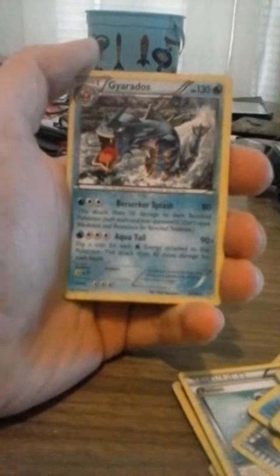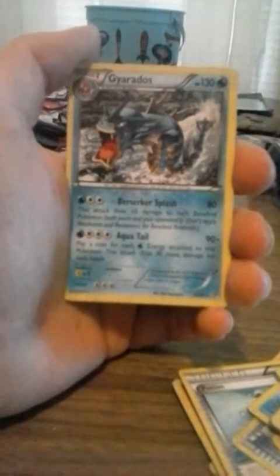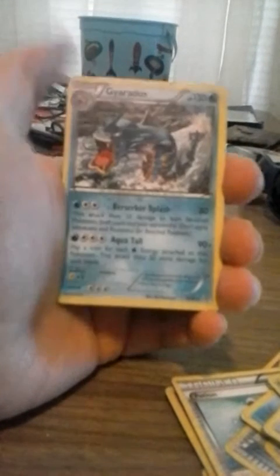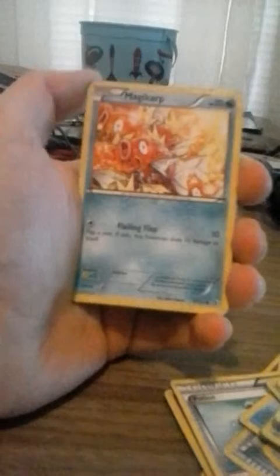And that Aqua Tail — flip a coin for each water energy attached to this Gyarados, it will do 30 more damage for each heads. And that base is only 90 where Berserk Splash was 80. Oh my. Another Magikarp — I don't get why he has two Magikarps in here.